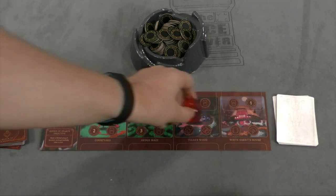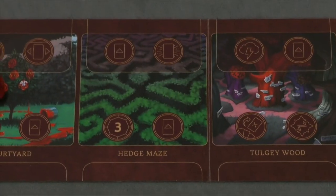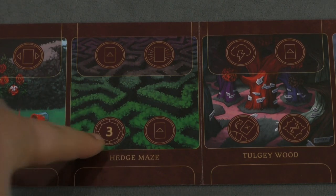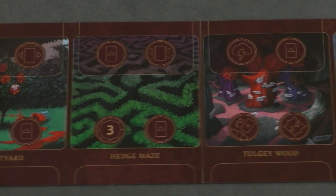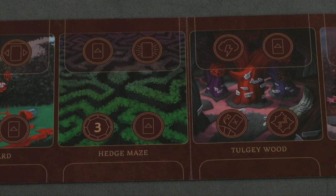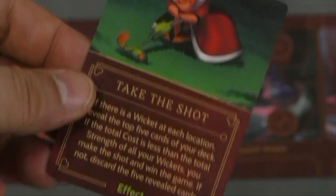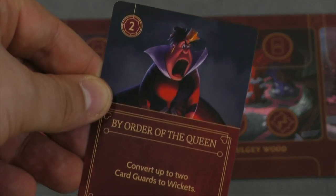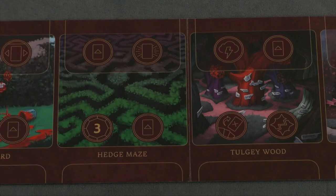On a player's turn, they take their piece and move it to a spot they're not currently at - as long as it's not locked. When you go to a spot you can take the actions there in any order. Some actions give you power - this one gives three power, this one gives two. Some allow you to play a card. Players have a handful of cards and draw more as the game goes on. Cards cost power to play - for example, 'Take the Shot' costs four power, and 'By Order of the Queen' costs two.